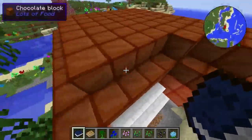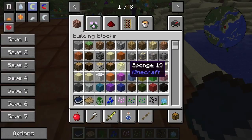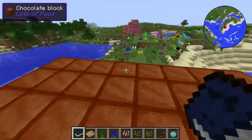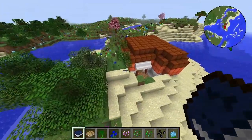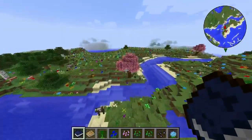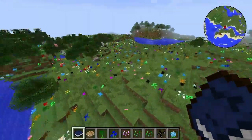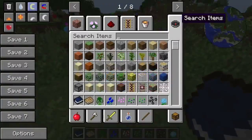Yeah, we're in a bit of chocolate here. I think it must be a witch hut or something converted somehow. But yeah, what does It Came From The Sky do? Well, not a huge amount, but what it does do is pretty cool.